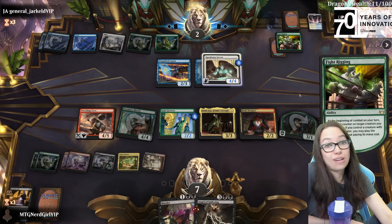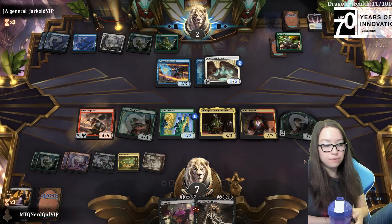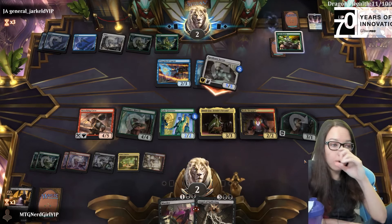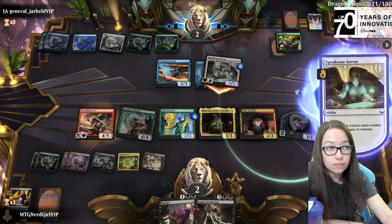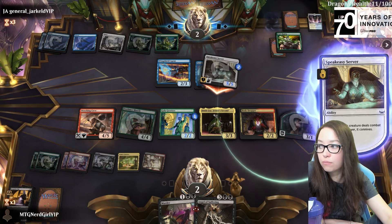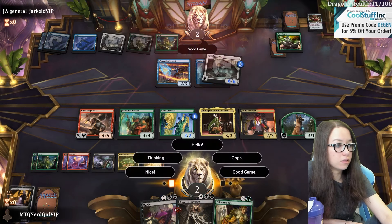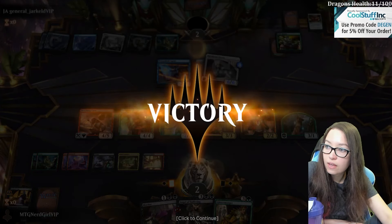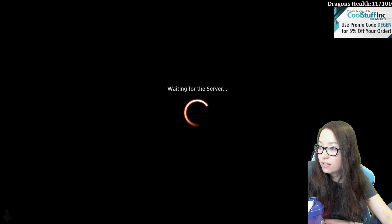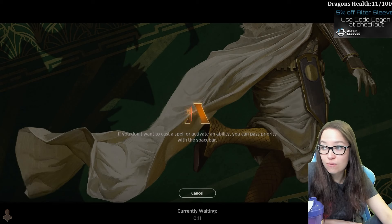Two turns to kill them if we need to also not die here. We're running black so graveyard recursion's pretty uncommon. We just drew our second black source - the first one we used was with treasures. This was a well-fought game - this was a good one. GG - two life and one card, that's more than enough of both.